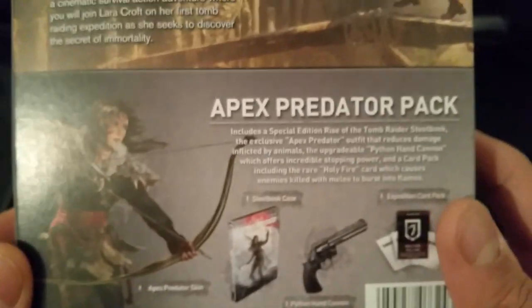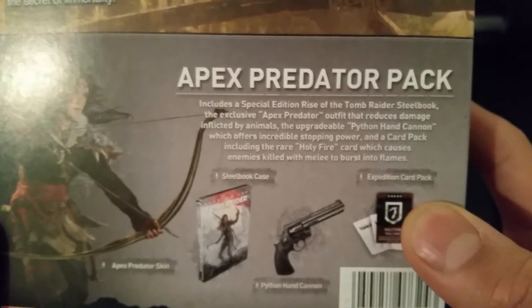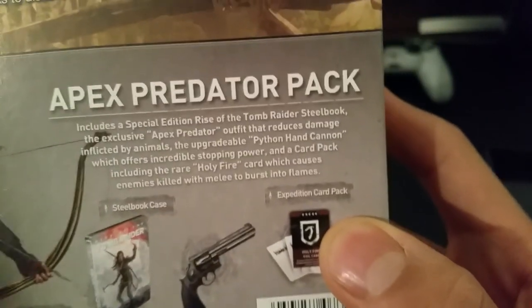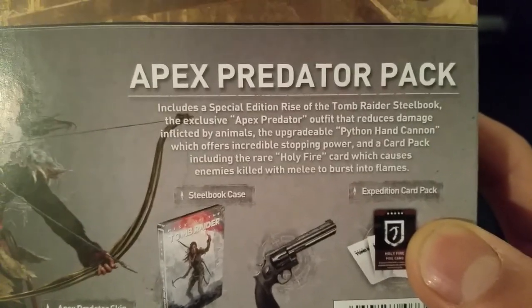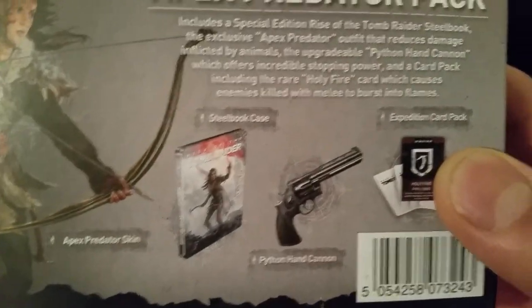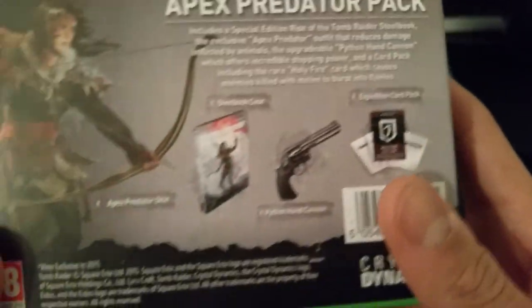So I'll tell you what you get in it. You've got the Apex Predator pack with a special edition Rise of the Tomb Raider Steelbook. The exclusive Apex Predator outfit that reduces damage inflicted by animals. The upgradeable Python hand cannon, which offers incredible stopping power, and a card pack including the rare Holy Fire card, which causes enemies killed with a melee to burst into flames. That's pretty much what you get in the box.